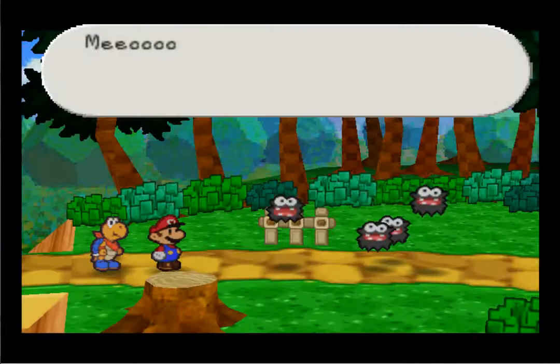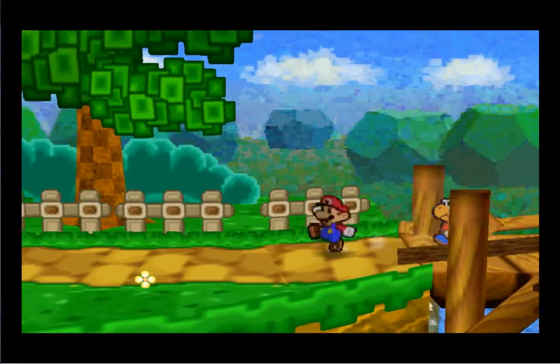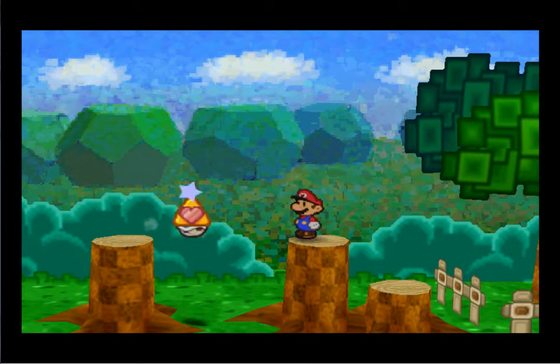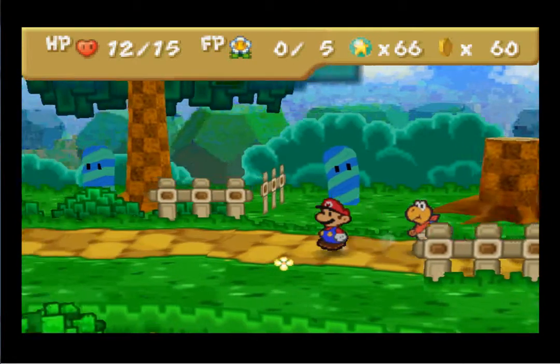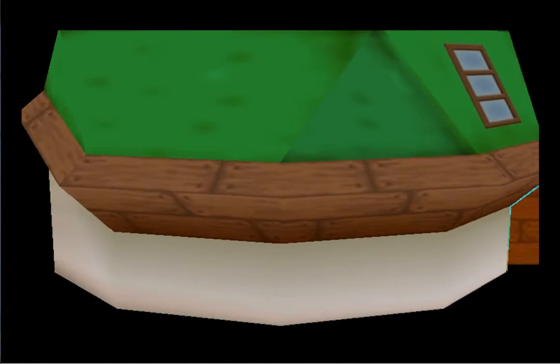66 star points — easy enough. There's not much worth exploring back in that area, so we're just gonna head on out. Right here I can get up here, use Kooper, and you get an HP Plus badge that increases your maximum HP by five, which in retrospect is kind of useless. Mostly because it uses 3 BP — if you use 3 BP to get 5 HP, you might as well just level up your HP instead of your BP. So it's pretty useless.